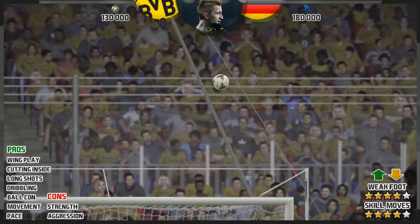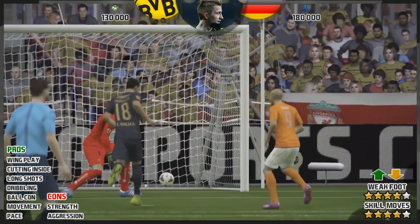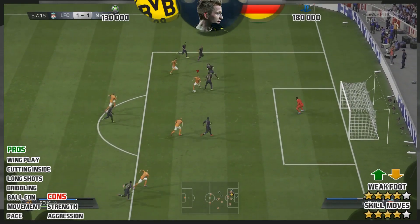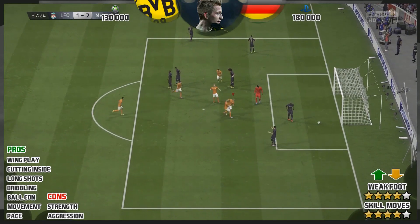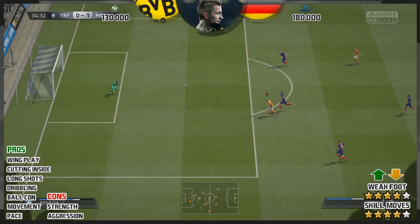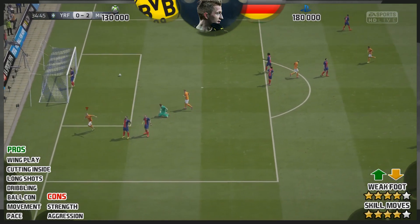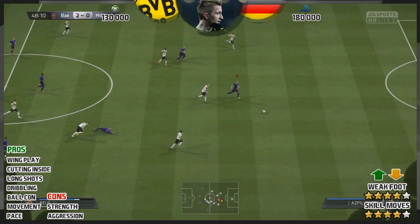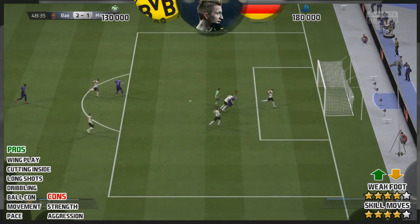In terms of pros: wing play — fantastic. He is the ultimate winger on this game. He can go down the line, whip crosses in with his left foot which is four-star, or he can cut inside. He can literally do the lot from that left midfield position. Possibly the best position to get the most out of him is left wing. I played him as left forward and he scored me goals, but he could have got me more in a different formation. Left midfield would also work fine. His other pros — cutting inside — fantastic, he can do that all day long.